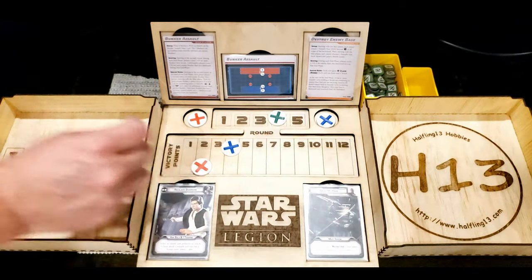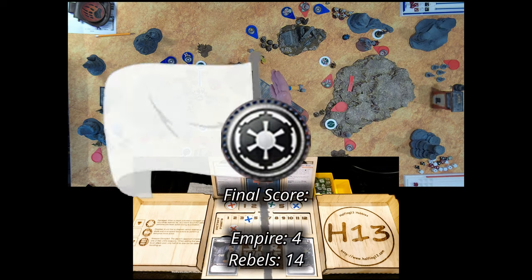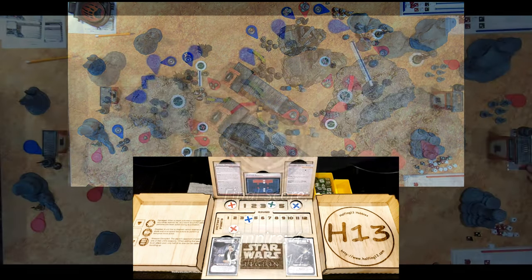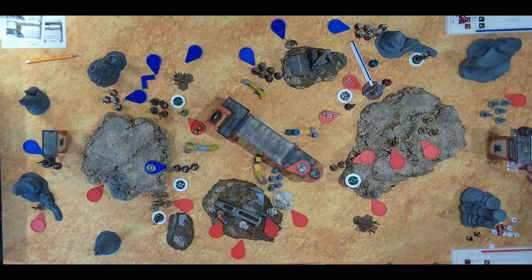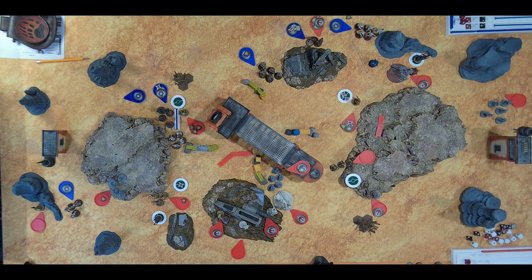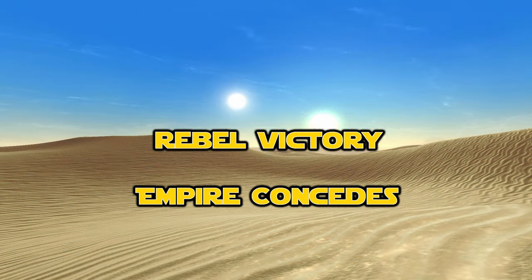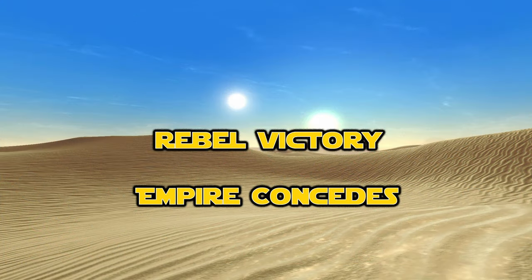At the end of turn four, the Rebels have a commanding lead with 14 points to the Empire's four. A major gain was the destruction of the Dark Trooper bomb squad early in the game and cancellation of the redeployment order. Although Ben fought well, by the end of his activations on turn four there was just no mechanical way to come back. Thank you for watching — please consider a like, subscribe, leave a comment for advice and tactics, and join the discussion.